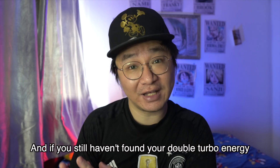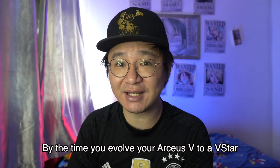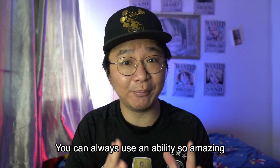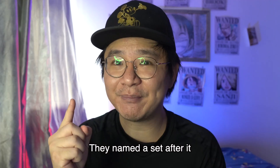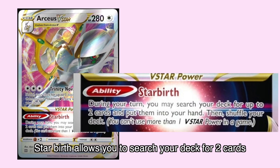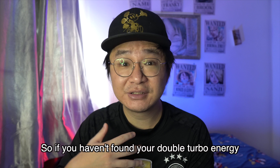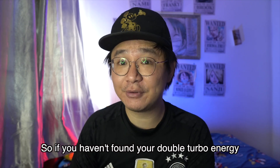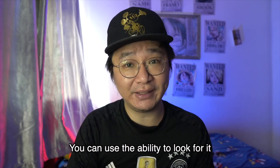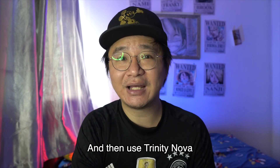And if you still haven't found your double turbo energy by the time you evolve your Arceus V to a V-Star, you can always use an ability so amazing they named a whole set after it. Starbirth allows you to search your deck for any 2 cards and put them in your hand. So if you haven't found your double turbo energy, you can use the ability to look for it, attach to your Arceus V, and then use Trinity Nova.